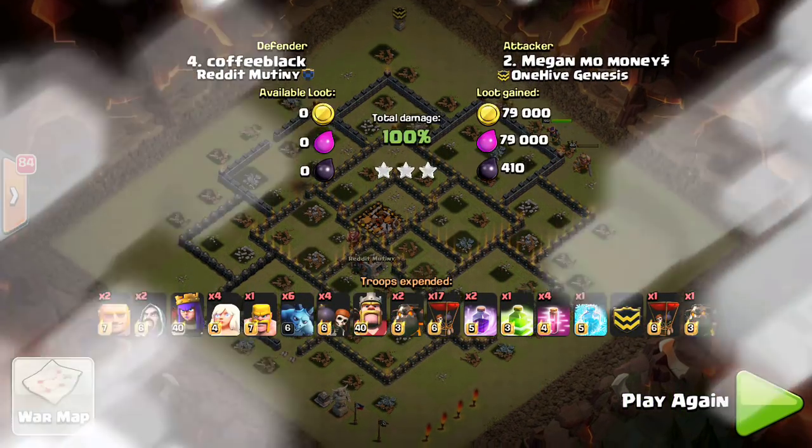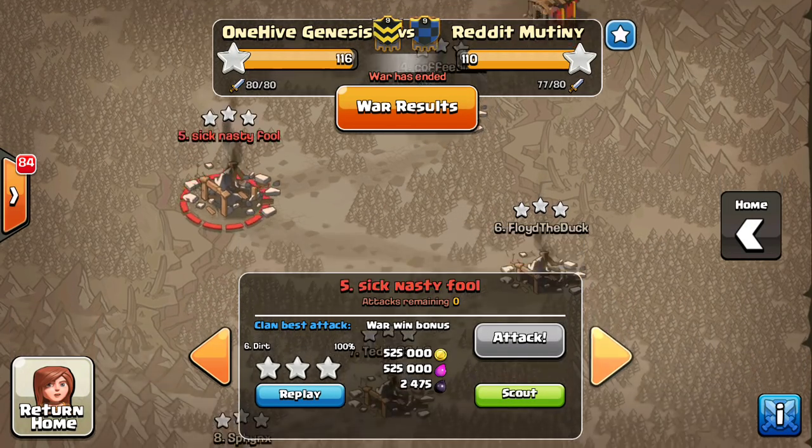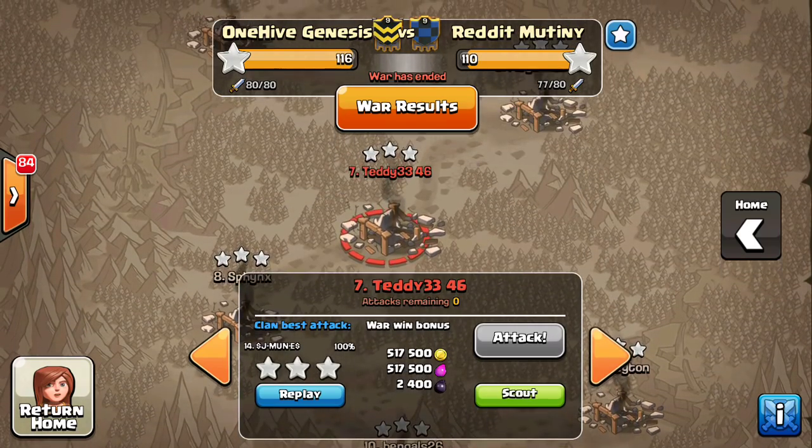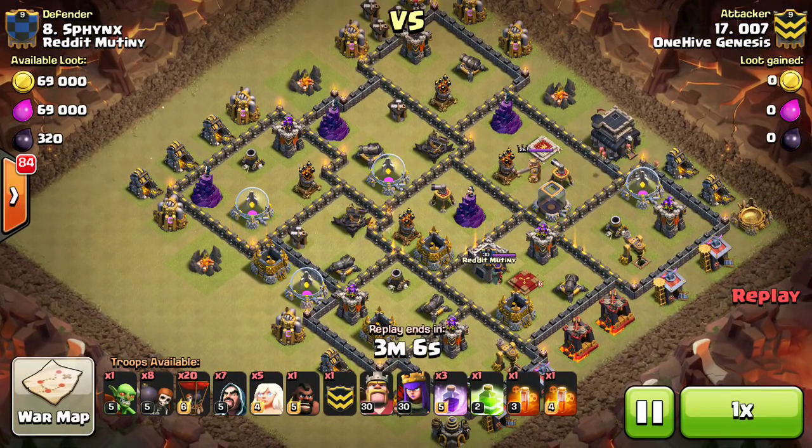We're going to take a look at a few Town Hall 9s and a few Town Hall 8s, because there actually were some 8s in this war, which is kind of cool because we don't see that that much. But first we're going to take a look at Double 07, coming in here with a nice interesting attack.